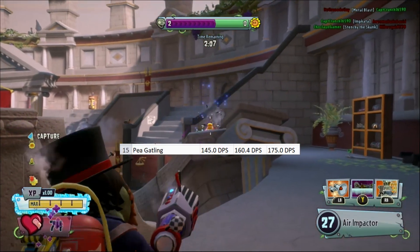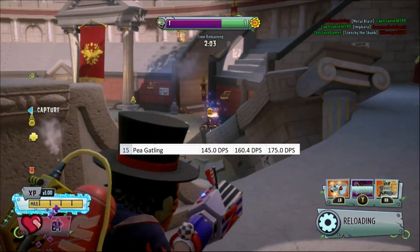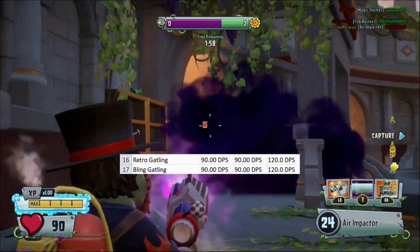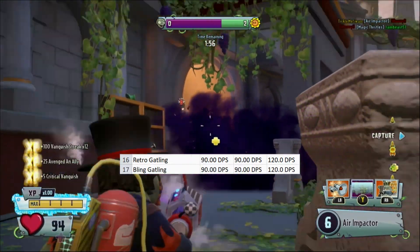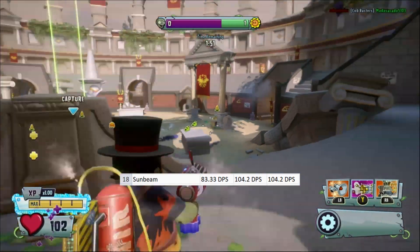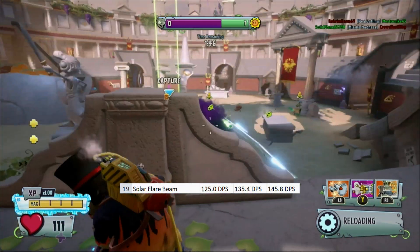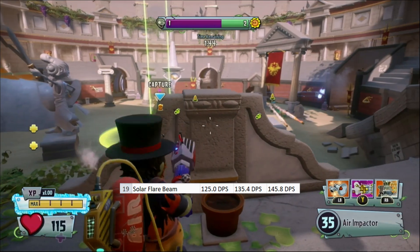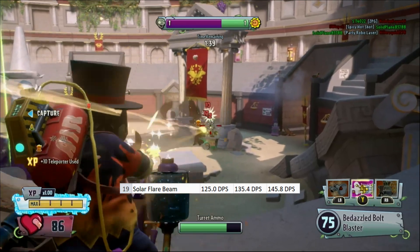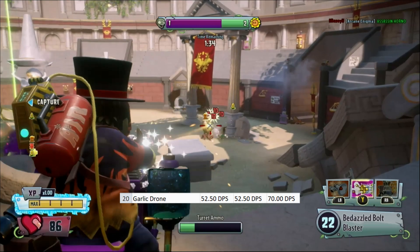P-Gatling has a long range DPS of 145, a medium DPS of 160.4, and a close range DPS of 175. Both Retro Gatlings have a significantly lower DPS, with 90 at long and 120 at close. Sunbeam has a long range DPS of 83.33, and a medium and close range DPS of 104.2. Solar Flare Beam has a significantly higher DPS, with 125 at long, 135.4 at medium, and 145.8 at close. Galactron has a long and medium DPS of 52.5, and a close DPS of 70.